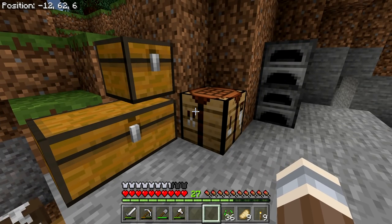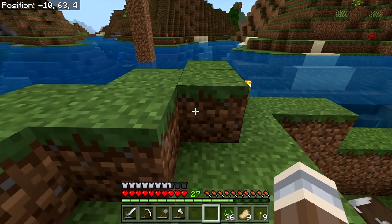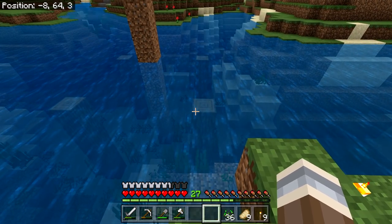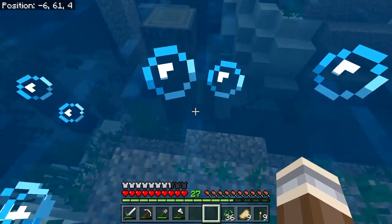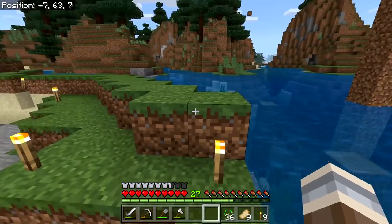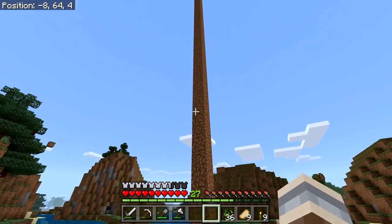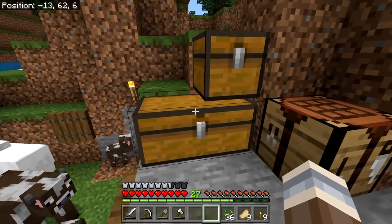We've got a stack of sticks here. What kind of shape is our armor in? Our helmet's getting low. I put a little spruce down here — we want to build ourselves a tower, and I think we want to put another portal on it. Of course, we're going to need diamonds to mine obsidian, so that's one of our tasks today. We're going to get down low, find diamonds, and find obsidian.